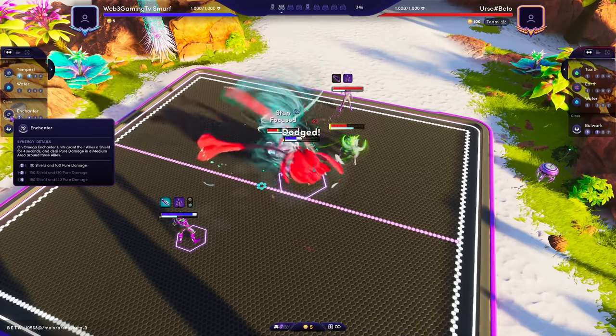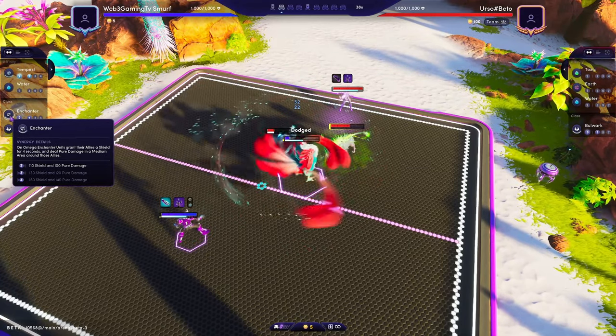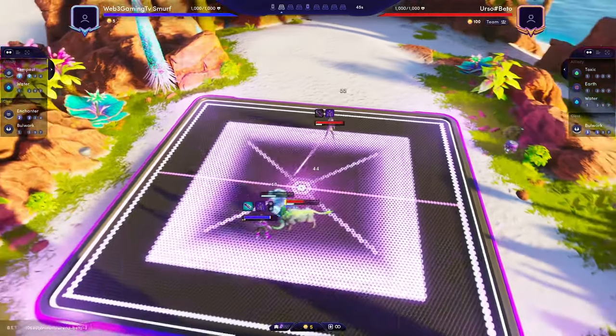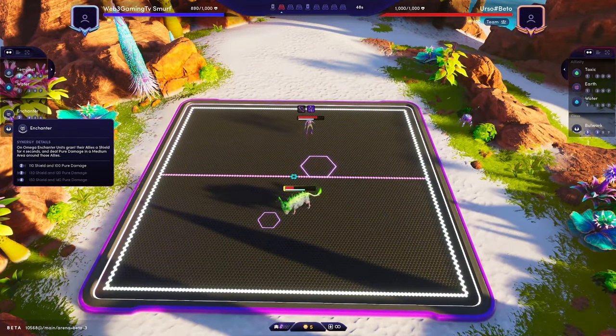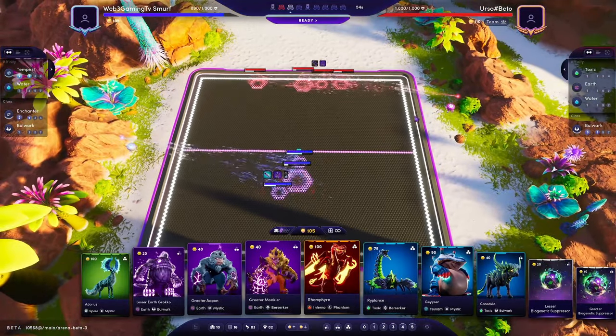It's a pretty strong start — we've got the two Enchanter. So Enchanter is really what it's built around. Every time the Ranger and the Krickerath cast their Mega, they're going to shield everyone — the whole team — for 110 shield. And that shield does 100 pure damage in a small area around each of those Alluvials that get the shield.